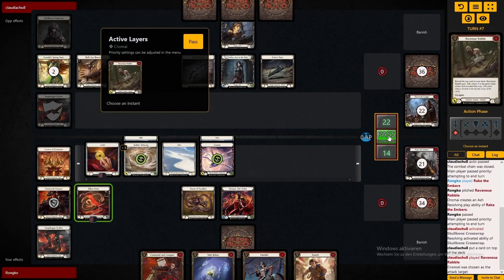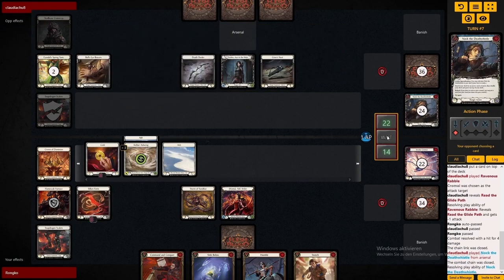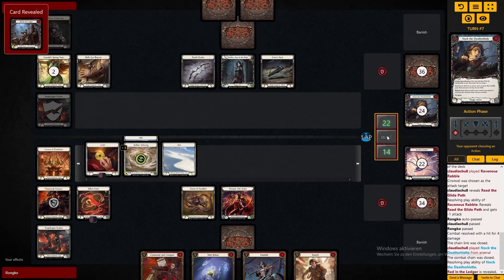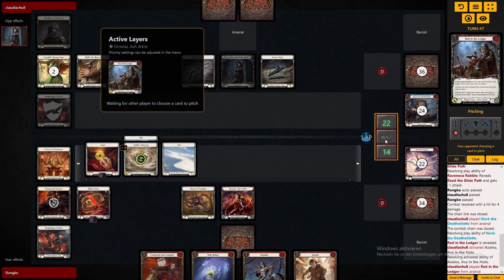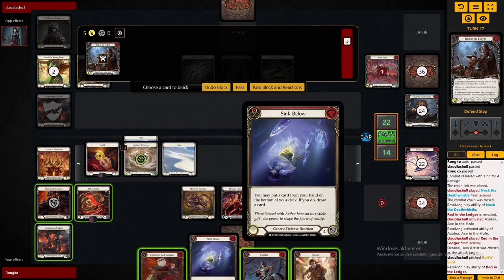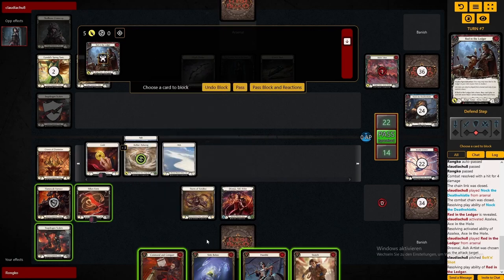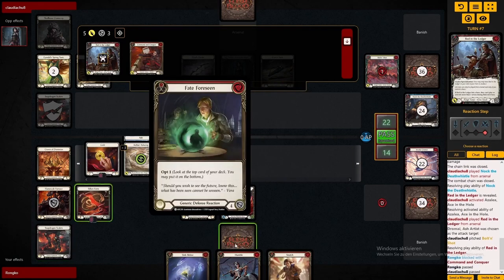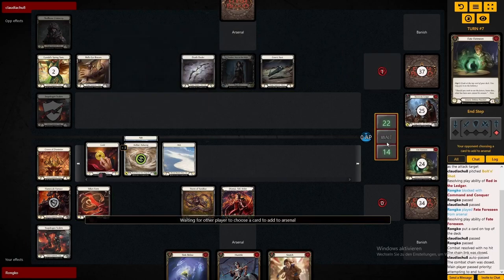Drawing another direct is exactly what we want to see. Now that we have a bit of board state, Snatch into Snapdragon Scalars first is a very potent play. Unfortunately Azalea does make the right decision in clearing our board here a bit. We're able to block this out with the direct in arsenal, but I'm still contemplating whether to respect the Rain Raiser or not. I decide to put the Command and Conquer in front and not the Humble.